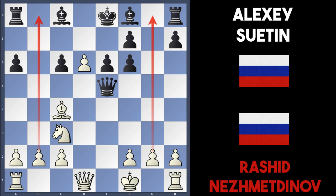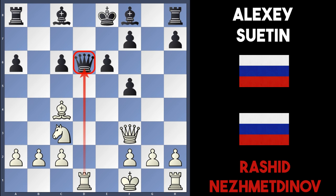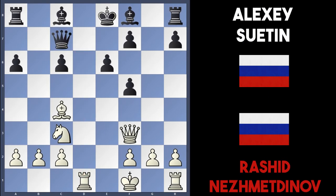In the game, black took the pawn with queen takes d6, gaining material back, but Nesmetinov now plays queen to f3, attacking f6. Sutin played f5 to protect the pawn — but this is a demonstration of how great an attacker Nesmetinov is. He just attacked the f6 pawn to develop his queen and now develops his rook with rook to d1, attacking the queen on d6 and forcing black to keep making defensive moves. In the game, Sutin played queen c7 to hide the queen behind the pawn.